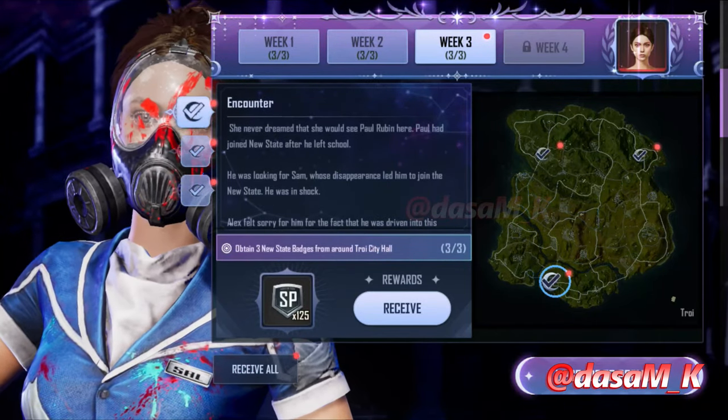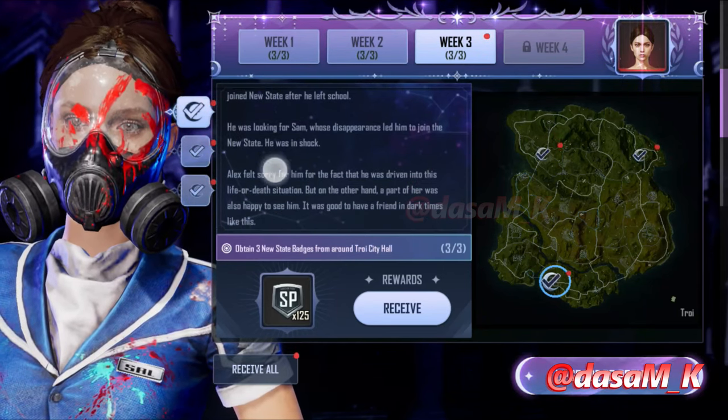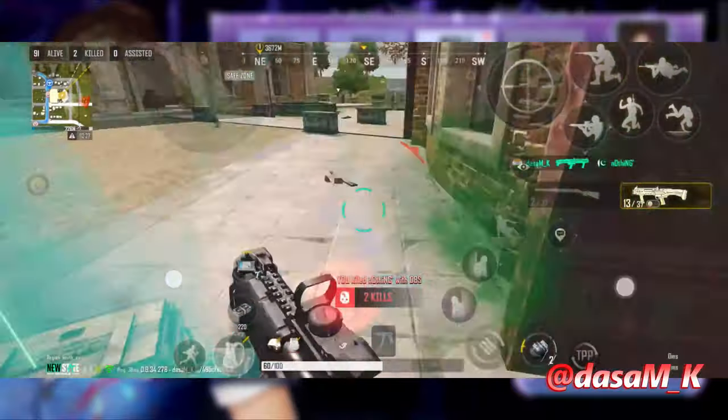Encounter. You can delete the story by pausing the screen. In this Encounter you have to update 3 New State Badges. City Hallow — here is the first Counter, here is the Counter Card.